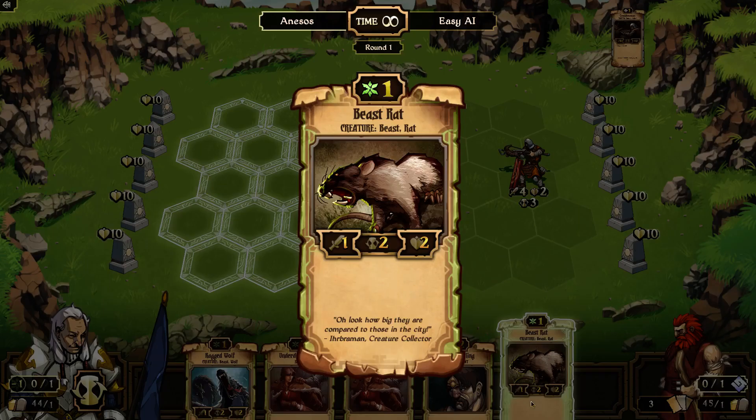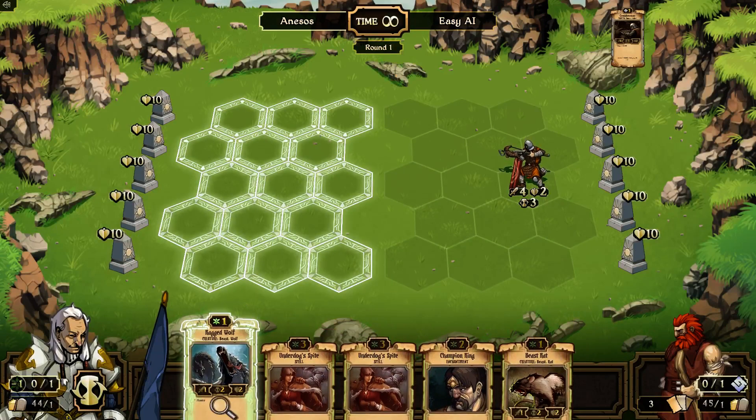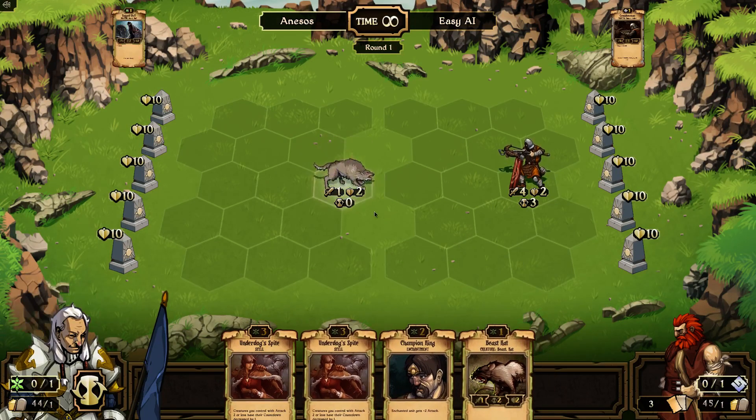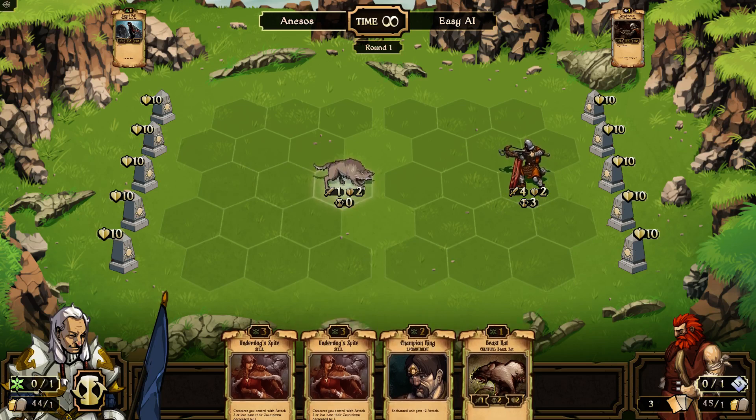I think the beast rat does the same thing — oh no, he doesn't. So if I play this guy, we're going to attack right at the end of this round. I'm just going to click on him and click where I want it to go. You see his countdown went to zero, so at the end of this round he's going to attack this guy for one point. He's got two health so we're not going to kill him, but we can do some damage. I've sacrificed my card and used my one growth point; that's about all I can do this round.